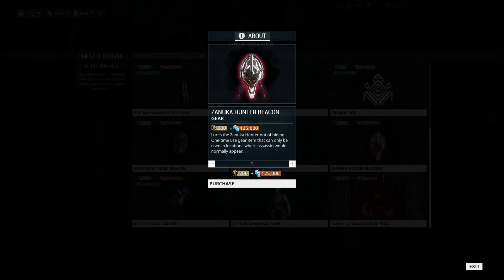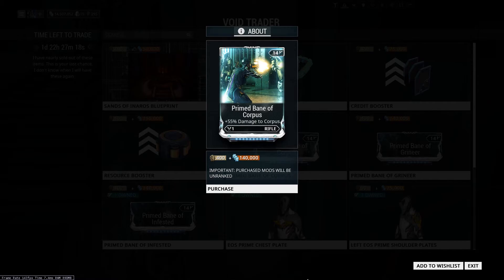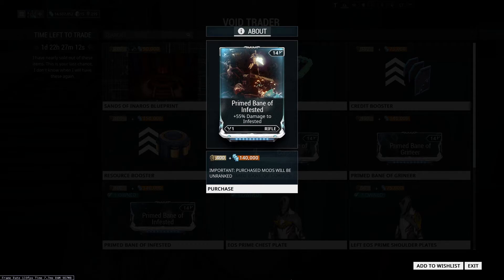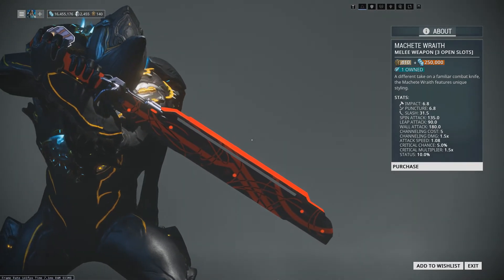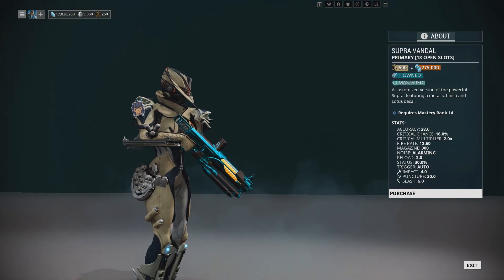These are random encounter enemies that will spawn instantly upon activation of these beacons in game. As for the mods, we have Primed Bane of Corpus, Primed Bane of Corrupted, Primed Bane of Grineer, and Primed Bane of Infested. As for weapons, we have the Machete Wraith, and coming back for the first time since the operation, the Supra Vandal.